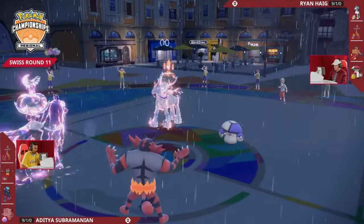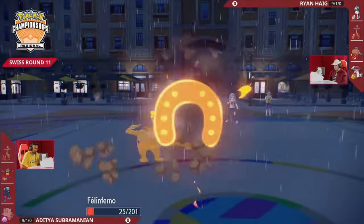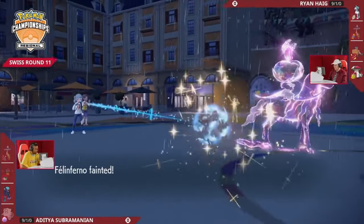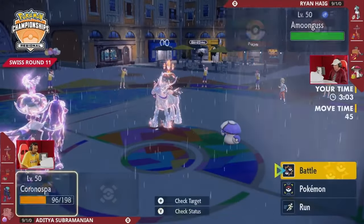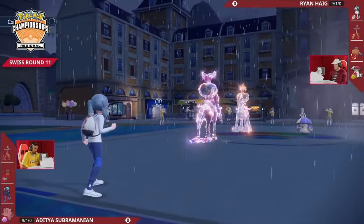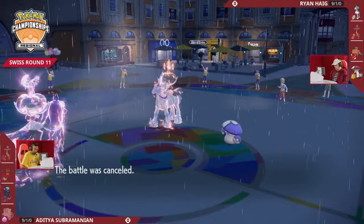You have to feel super strong on Ryan's end — Amoonguss at full HP, four more turns of Trick Room for two slow Pokémon. There's the High Horsepower — super effective into Incineroar — and it gets knocked out before you can get any more Parting Shots. That's another chilling-nay boost for this Calyrex. It's safe to say why this Calyrex Ice Rider has been the choice. Adi is going to throw in the towel for game one and figure out where to adjust for game two.